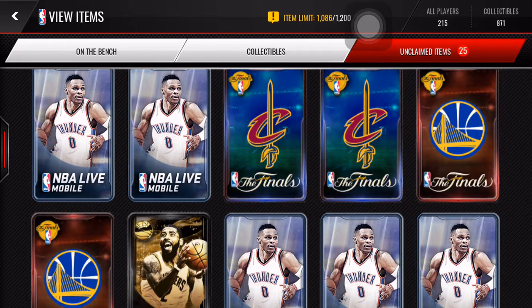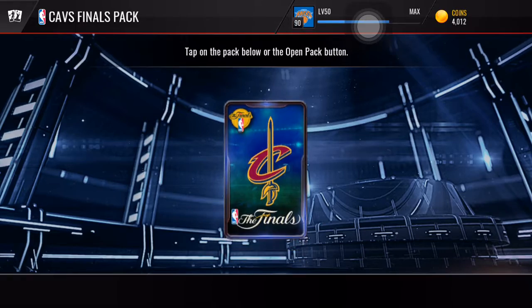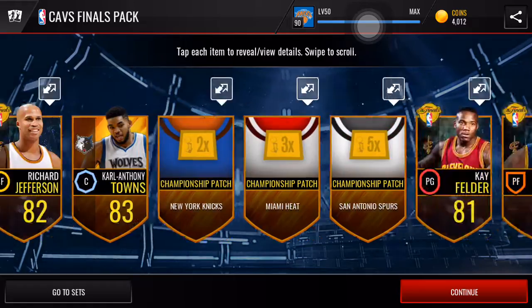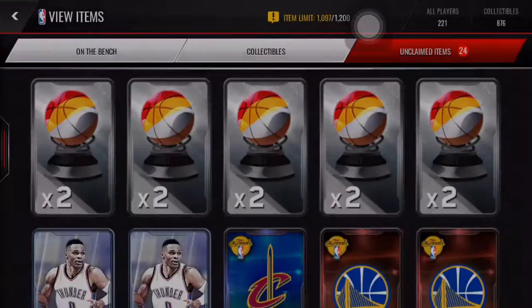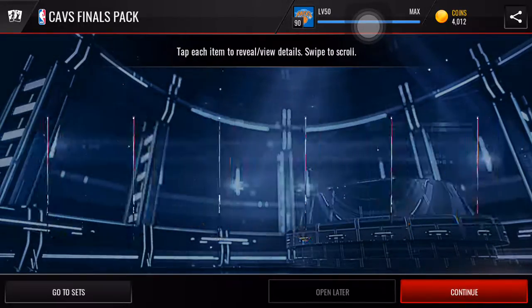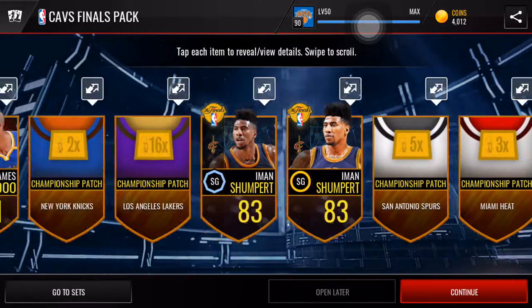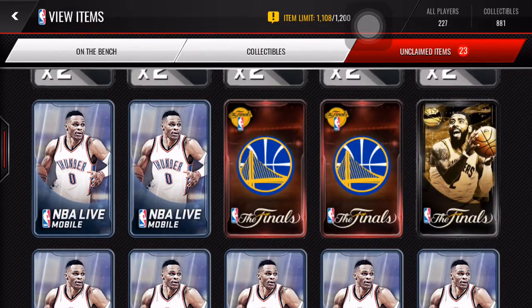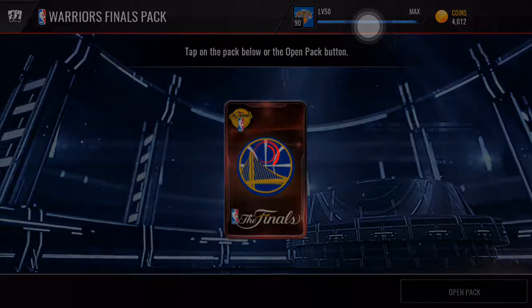I probably do not have enough items. I thought I had 1,186, but I actually still have an extra 100 items. So let's open these two Cavs Packs and then the Warriors Packs and then the Player of the Game Pack to finish off the opening. We're going to get a bunch of gold players there — that's pretty nice — and then a bunch of these patches, so not bad at all. Definitely going to get ourselves an Elite, maybe two Elites if we're lucky. No Elites right there, but still a bunch of these gold and the patches — those are always helpful.